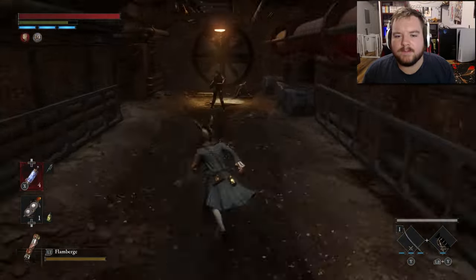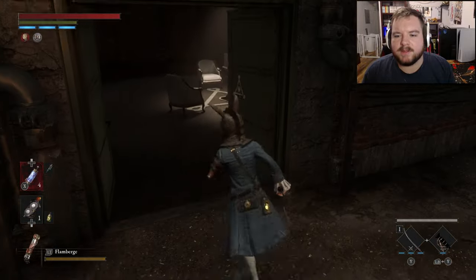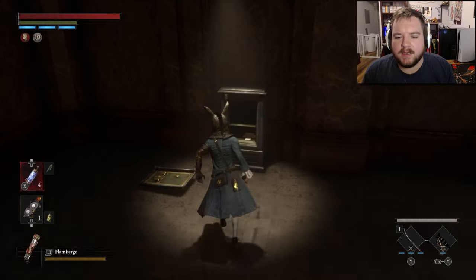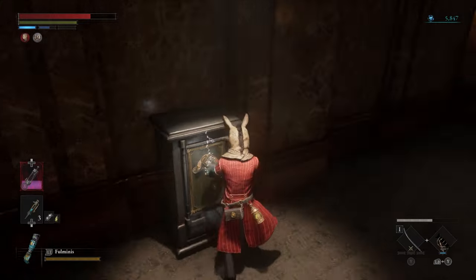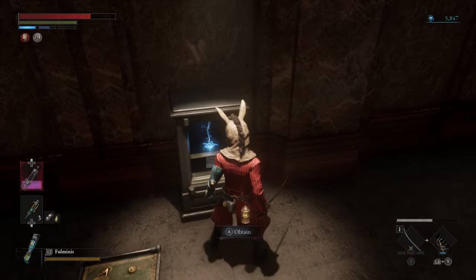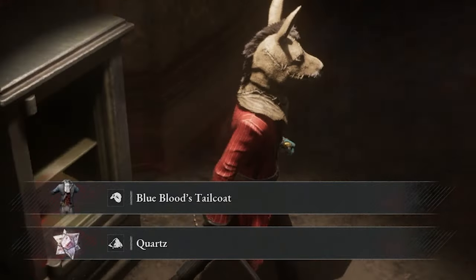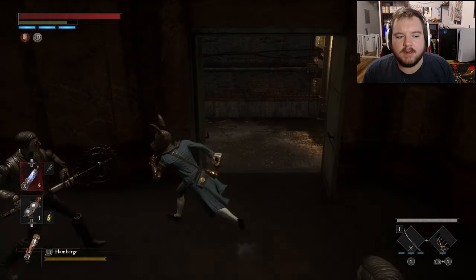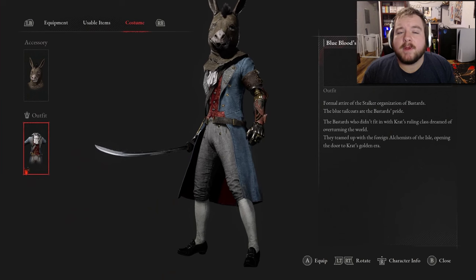We're going to take a right, and then we're going to use the Trinity key right here on this door. Once we get inside, we're going to open this safe, and inside you're going to find the coat. I am currently being chased, so I hope that was helpful!